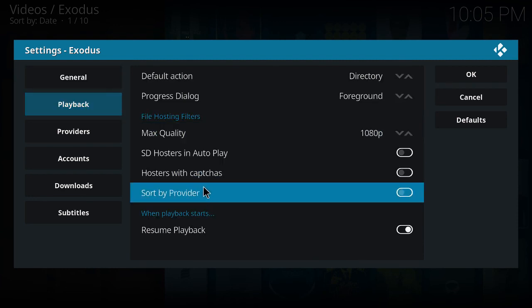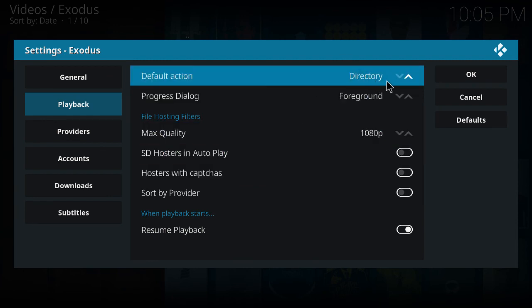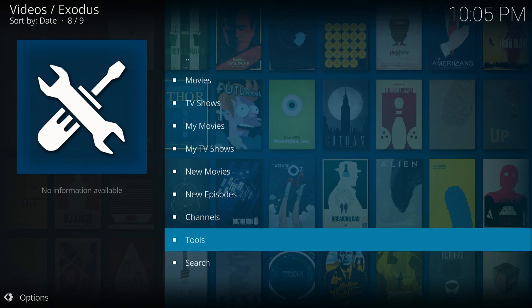For Playback, the Default Action - you could go with Autoplay, but I don't do that, I'd rather pick whatever I want. And that's basically it for fixing up Exodus and making it really fast. Let's try that again and go to Movies.